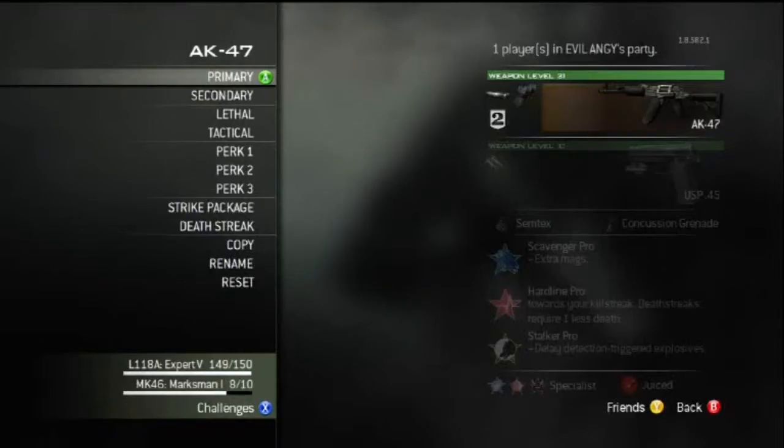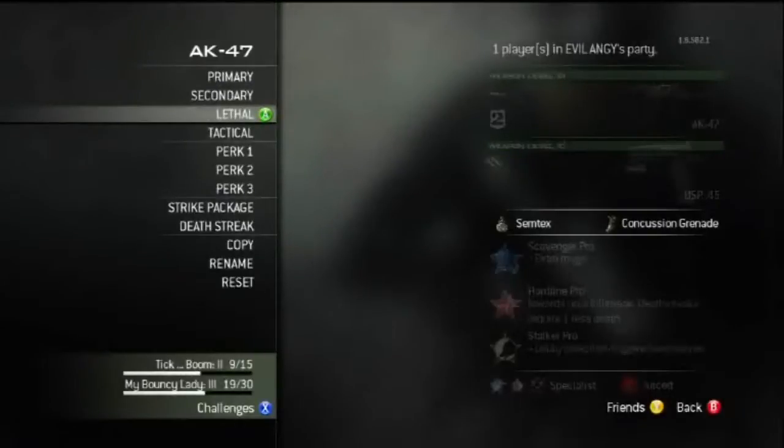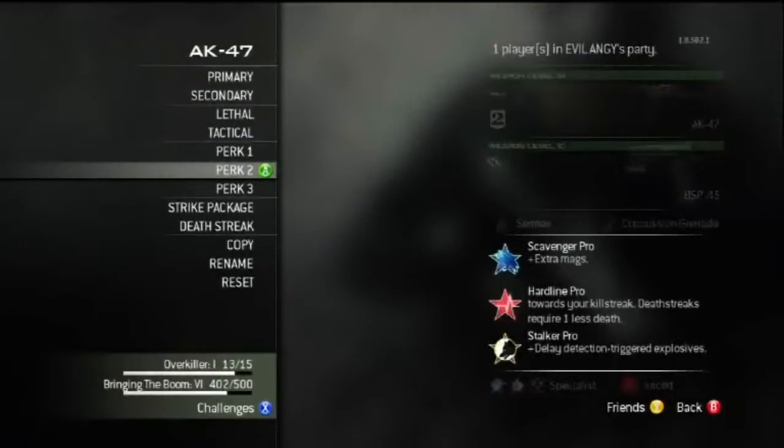The AK-47 next — this is an absolutely brilliant gun. I cannot stress enough how good this gun really is. Silencer and extended mags is probably the best way to go if you want to use Specialist with this. I have USP Akimbo to back me up, Semtex, concussion grenades — an abort-standard Specialist Assault class. Scavenger for extra mags, Hardline for Assault.